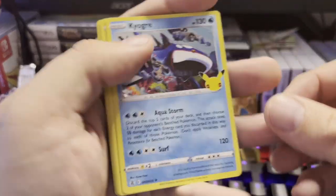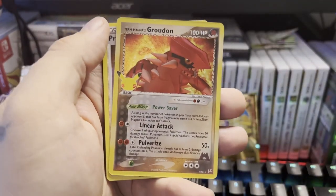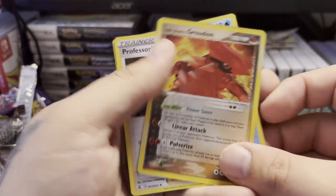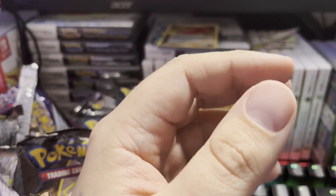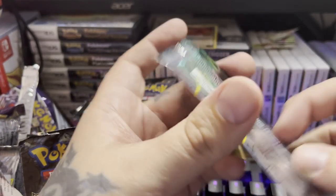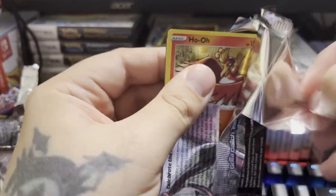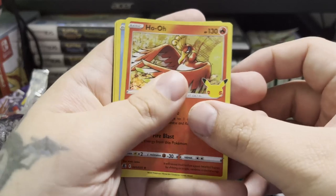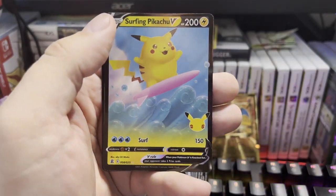We got Kyogre, Xerneas, Groudon, and Team Magma's Groudon as our classic card — that is pretty cool, I don't see a lot of people pulling that either. Some people are pulling Charizards and Venusaurs left and right. We got Ho-Oh, Kyogre, Yveltal, and Surfing Pikachu V.